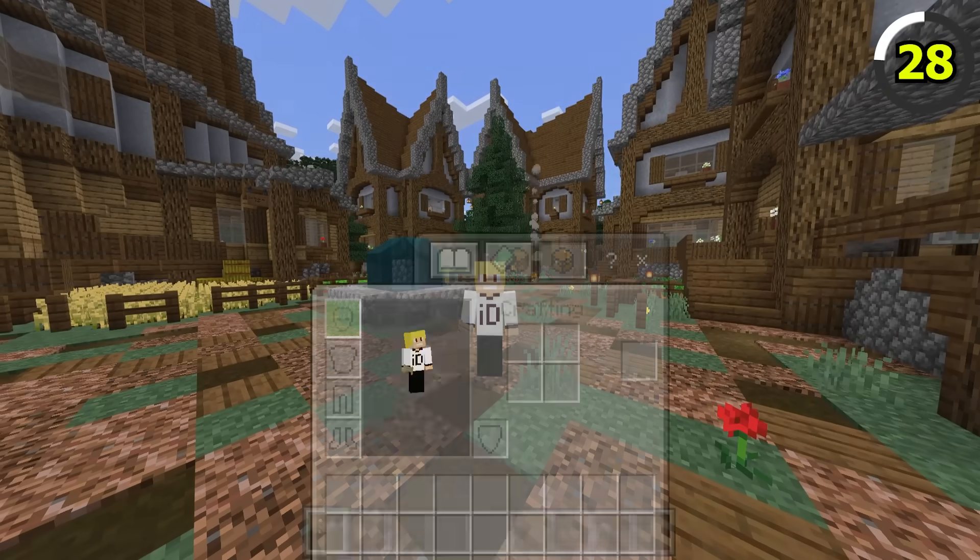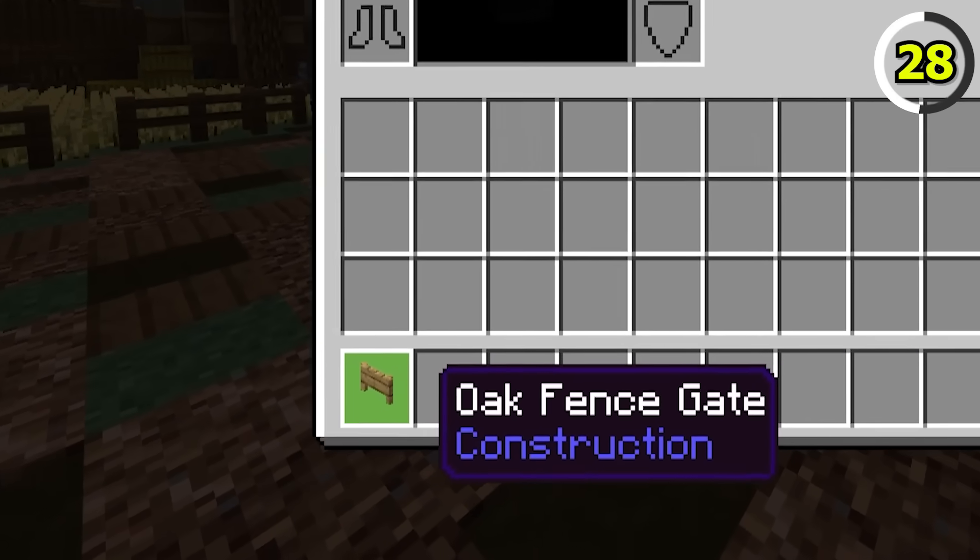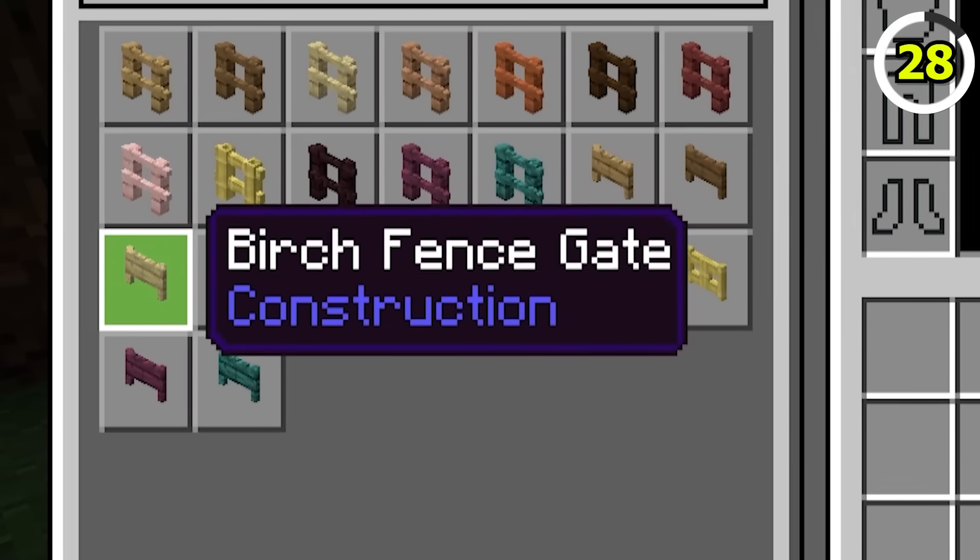In Bedrock Edition, the fence gate as an item is missing the holes on its texture. Seriously, how did Mojang miss this one? It looks terrible.